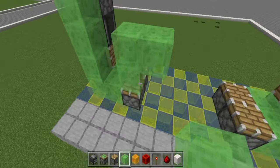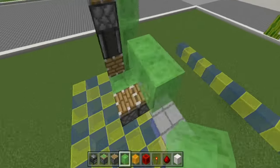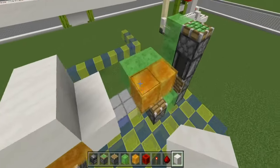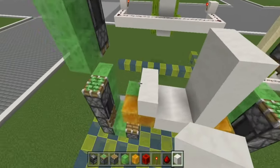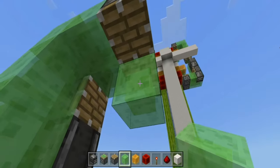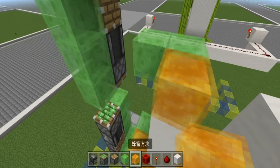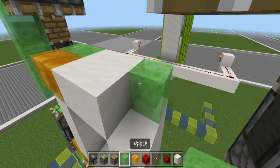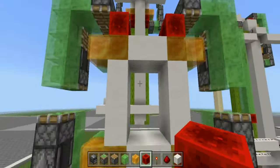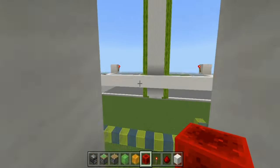Now install the elevator. This piston will push the elevator. Redstone blocks provide power to the piston. We have now completed the installation of the elevator.